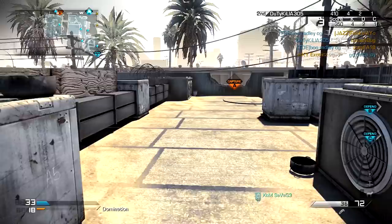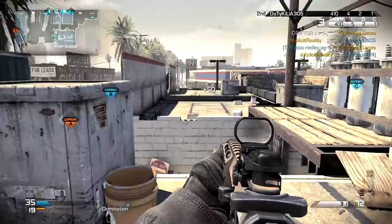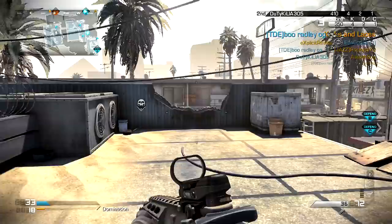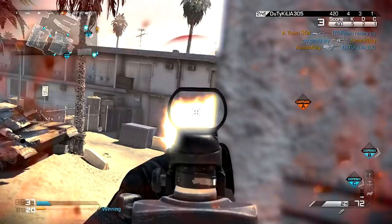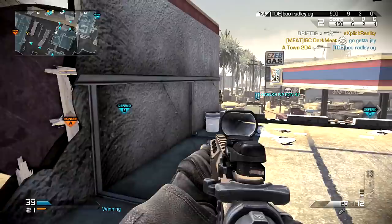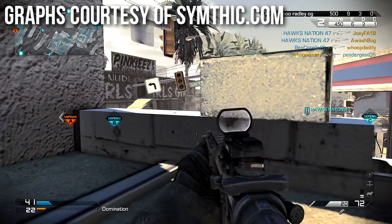Now that we're done with damage and rate of fire, we're moving into the most critical part of this episode: ranges. The R5 and AK-12 do not have the same ranges. I'm going to show you some graphs from symthic.com — you can go to the website and generate them yourself. The link is on screen and in the description. I have permission from the site owner to use these graphs as long as I give credit.